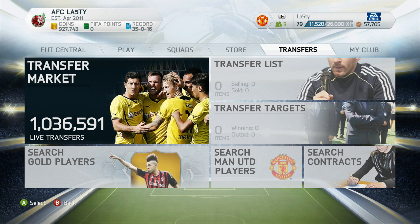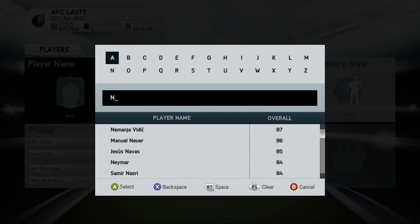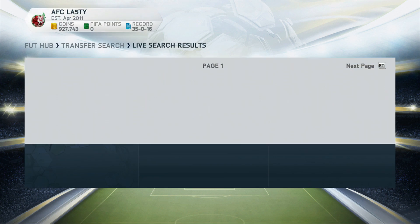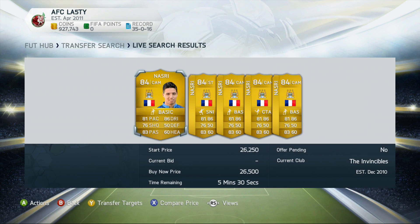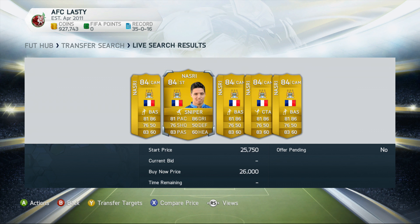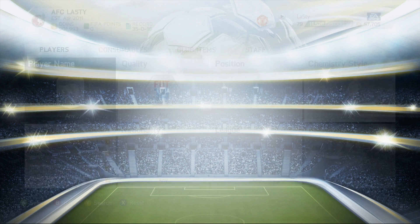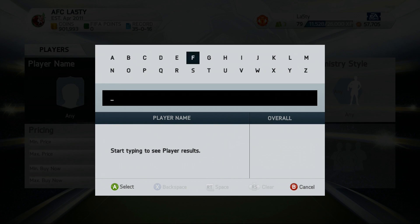The first player we're going to get is Samir Nasri. We reset our configurations, make use of the new search function, and it's easy to find him. I'm browsing the market, judging his price, lowering search parameters as needed. One at 26,000 BIN was listed as a striker and we didn't want that — we want him as a CAM. We ended up picking up a Samir Nasri in a catalyst position, which looks quite good. I like to pick up cards with chemistry style stars on them as they're generally worth about a thousand coins more.